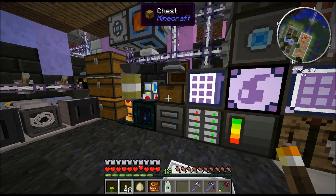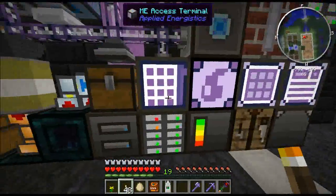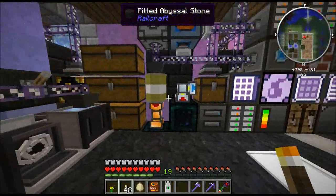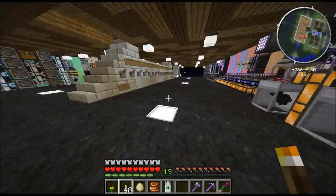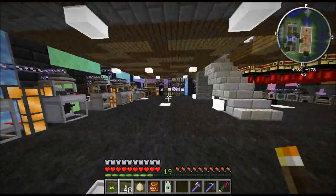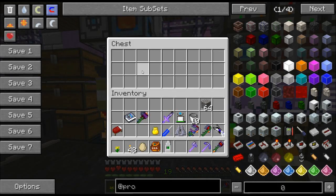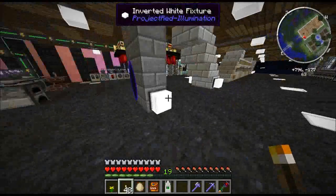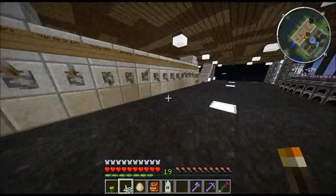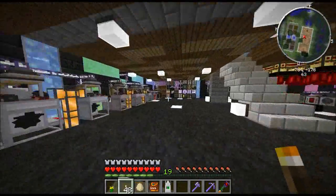The stuff from the mining machines comes in through this tesseract here, goes into this chest, which then dumps it into the ME system. The mining machines — I'll turn them on and see if they actually work. They seem to have maxed out for some reason earlier. They're not actually working; they used to pull in a few hundred blocks a second. At this point I'm not sure if I'm going to go and fix them because I don't need any more resources.